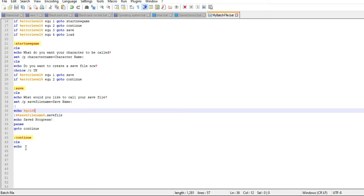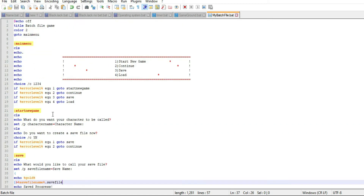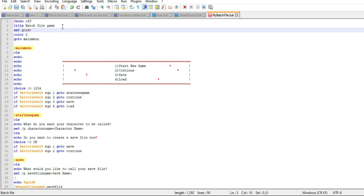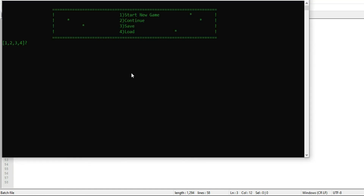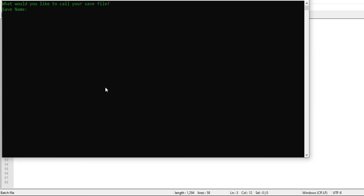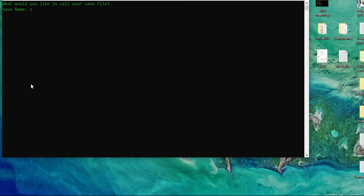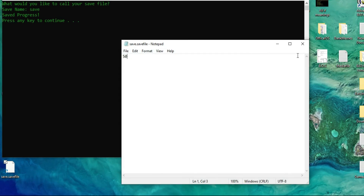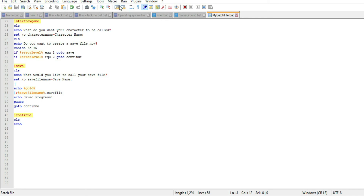We'll set gold equals 50 so the save files should be working. Testing the save — you get asked what to call it. There was an 'access is denied' error, but if you run it from the desktop and save it, it saves perfectly fine and echoes the variables into it. Let's just run from the desktop then.